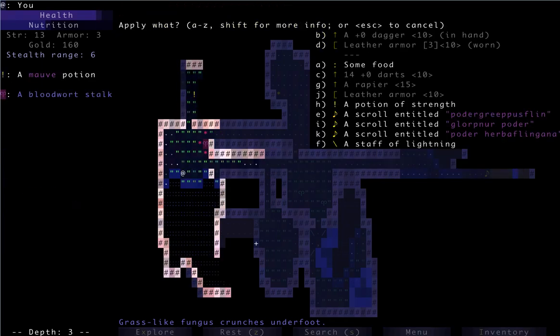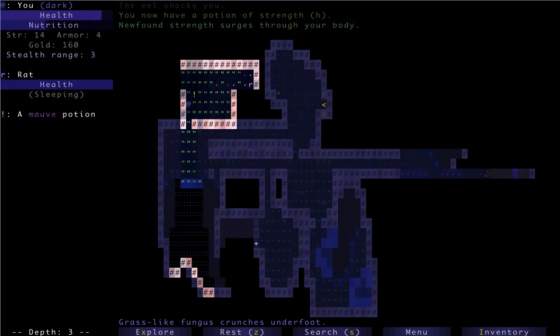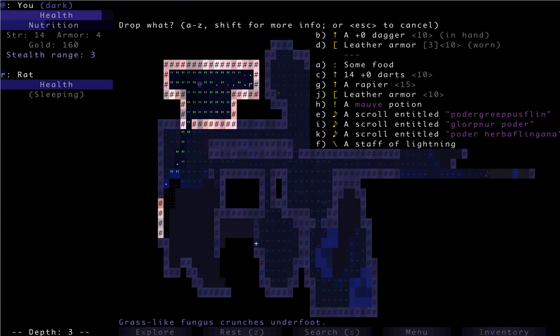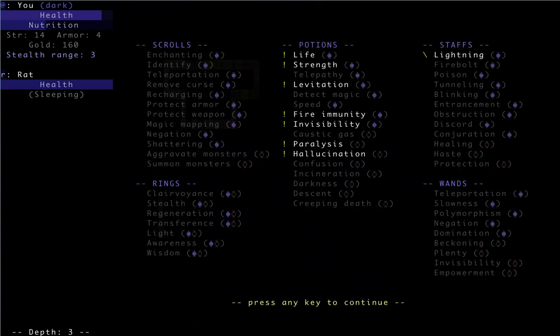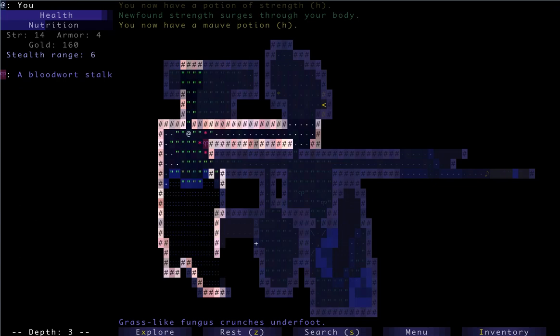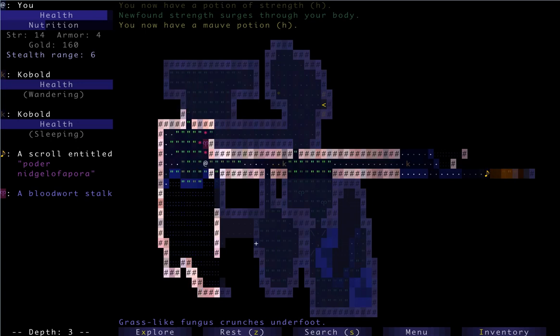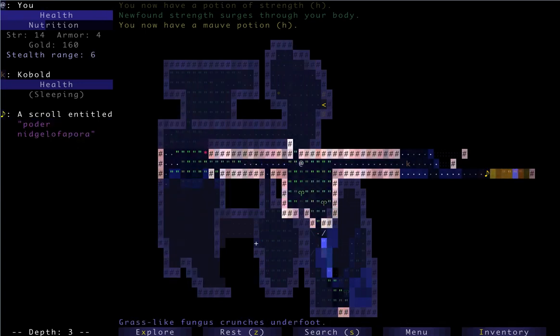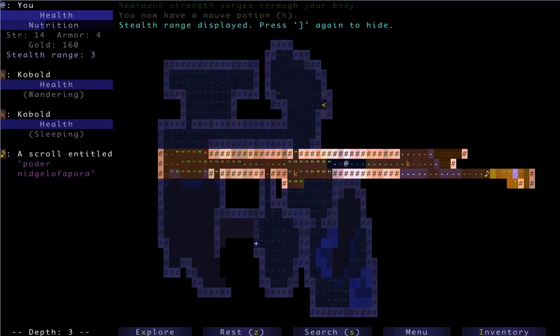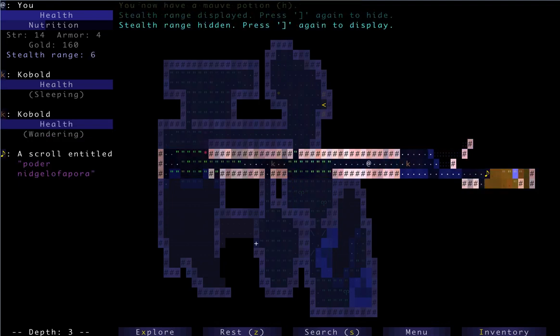Another potion of strength. We're almost ready to use that rapier. We need to head over to the other side of the level to try to find the key machine. Here are two of these guys — what's going on with my stealth situation? This guy's going to see me — not invisible anymore.